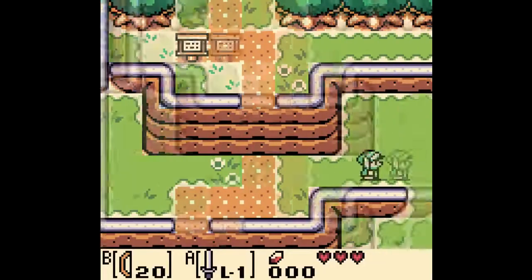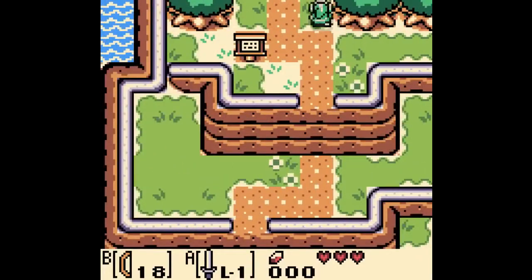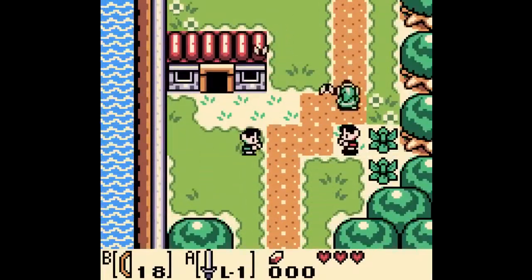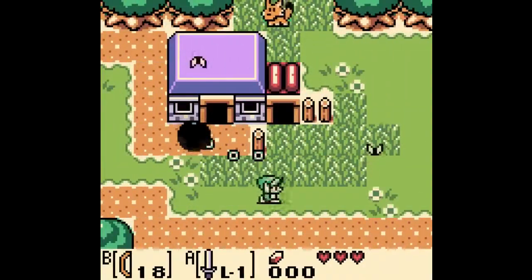In Legend of Zelda: Link's Awakening, there's an insane glitch known as the Doghouse Glitch, which has allowed speedrunners to beat this game in under 2 minutes. This glitch puts Link into a corrupted version of the game's dungeons and is done by touching a warp door from an unintended direction.